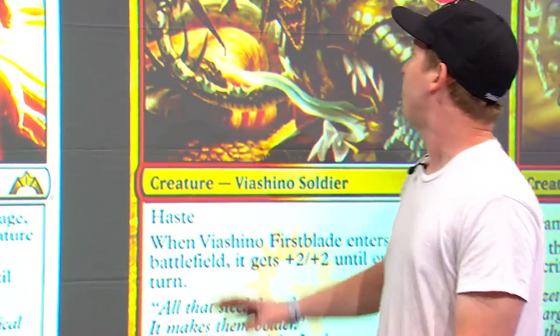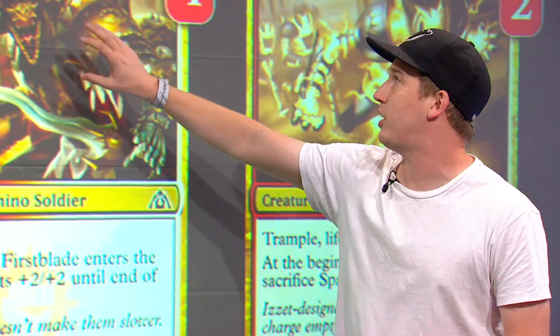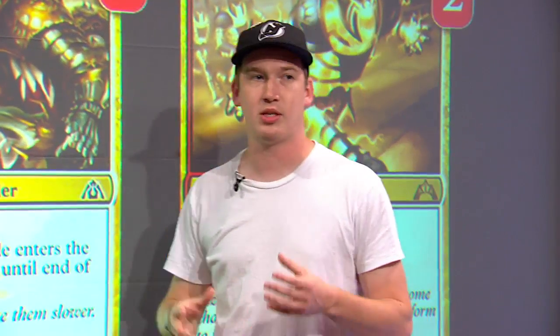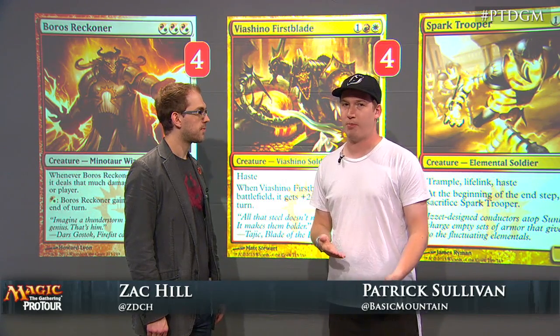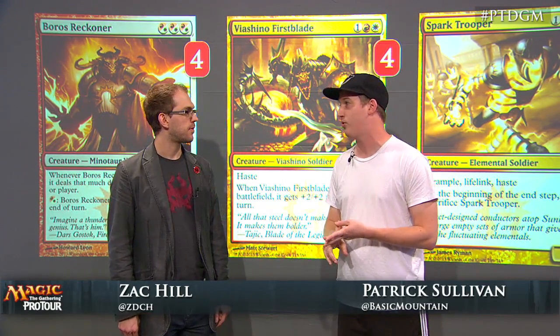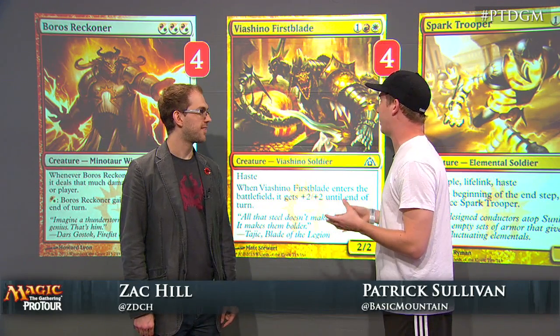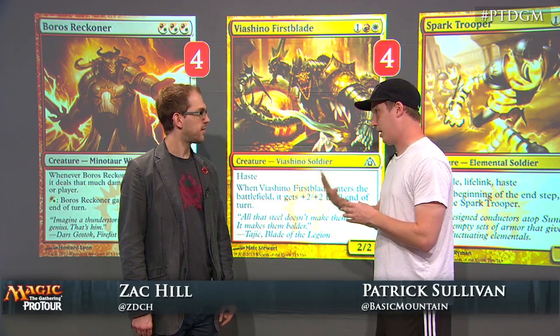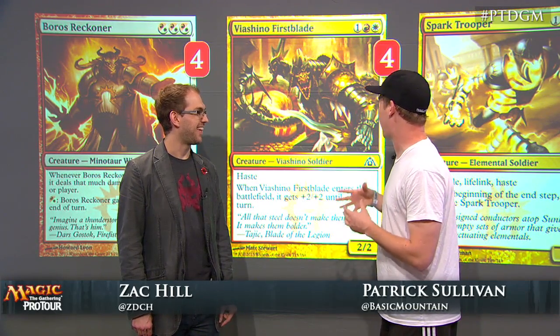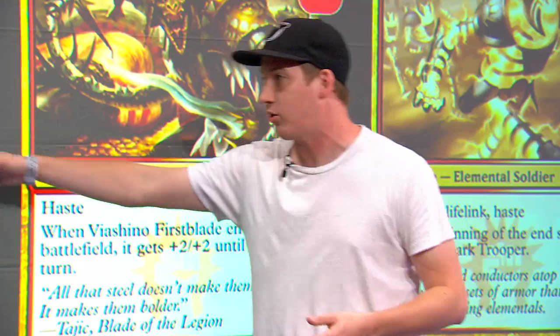Vichino Firstblade is a little more complicated. In my opinion, the most critical tool you need to beat the Esper decks is a lot of haste. They're playing a lot on their main phase, and you need to fight through cards like Jace and Supreme Verdict. The more haste creatures you add to your deck, the better. So this basically gets subbed in for Frontline Medic against the Esper decks, and Boros Reckoner gets swapped in against red aggro decks.